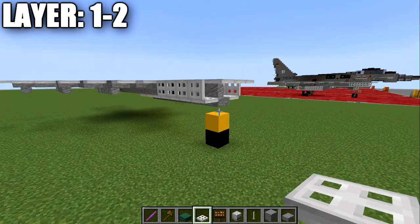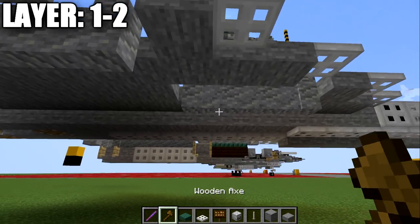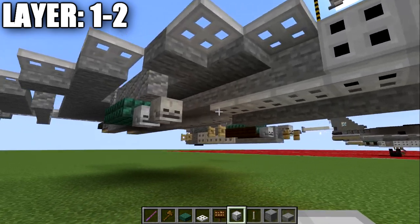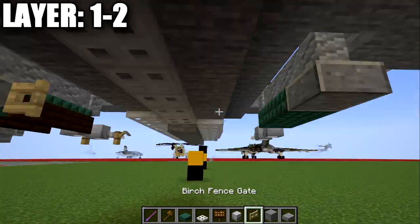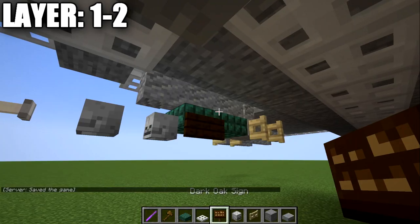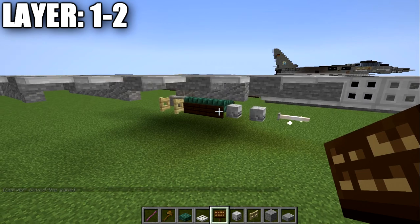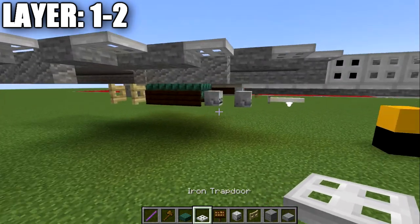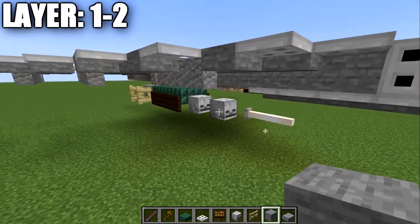Once that's complete, we go to our hard points and start our missiles. We place a dark prismarine top slab here and here. We place two skeleton skulls going forward and then an end rod on the tip. We place a polished andesite top slab on the back, then a birchwood fence gate on both sides of the top slab. Then dark liquid signs on the side of the dark prismarine slabs — that makes your first type of missile. You can change the orientation of where you put these; this is based off a real picture of the aircraft replicating its loadout.